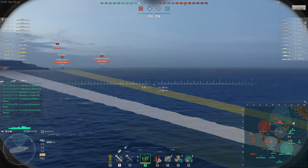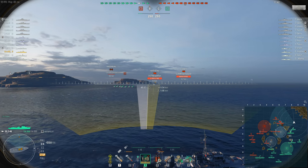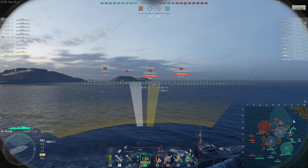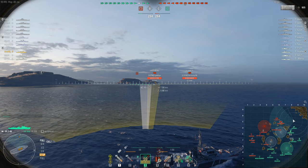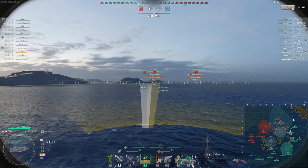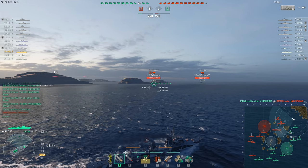Aran has pretty good stealth in the Z-46 — certainly not best in class but definitely not bad. The Asashio has significantly better stealth; it's one of the best things about that tier 8 premium Japanese destroyer. We shouldn't read too much into the fact that Aran in the Z-46 is trailing behind, because the Z-46 is a faster ship, so it's not surprising he's up in the lead.